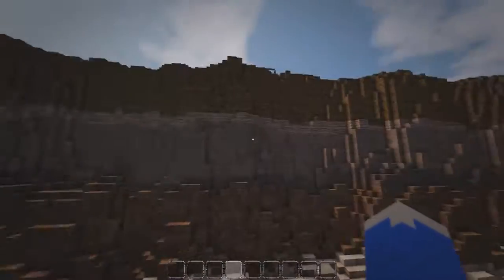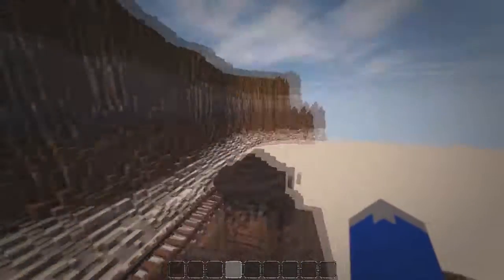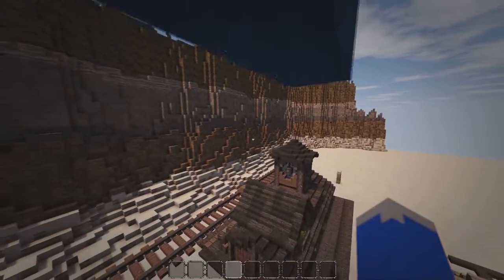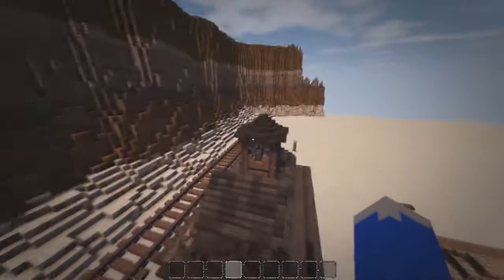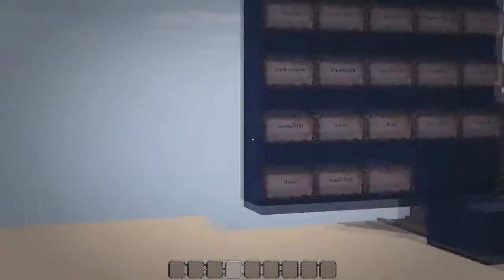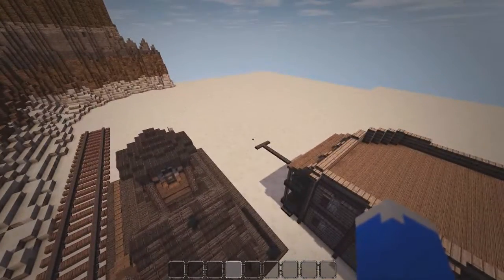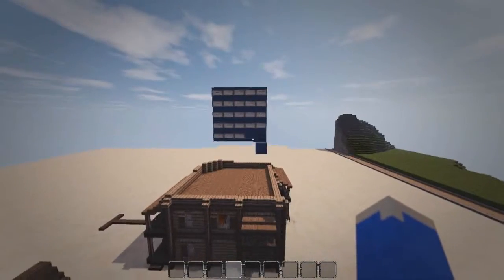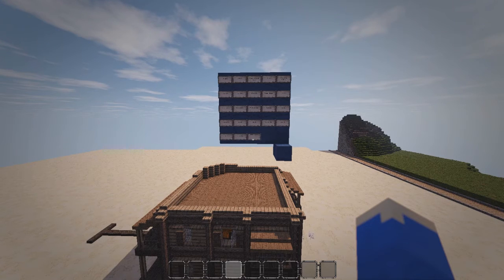That's it for this episode guys. We've made the cliff look quite pretty — there's still quite a lot to do but for now it's about 80% complete and I'm happy with it. We're going to get onto the train in the next episode. Don't forget to comment below what you want to see me build after the train. If you're enjoying the series, don't forget to like, comment, subscribe, and I'll see you guys in the next one.